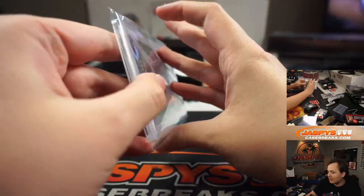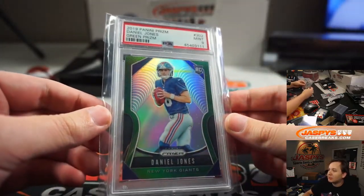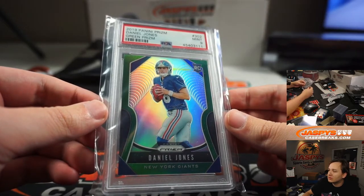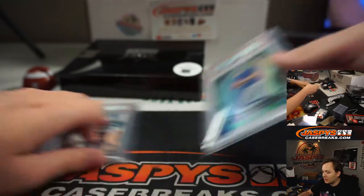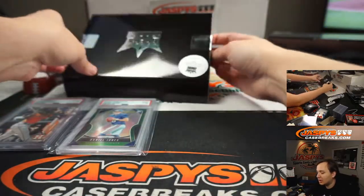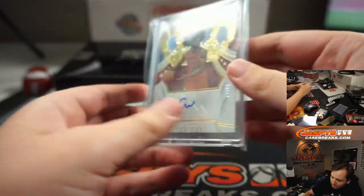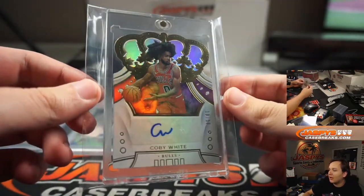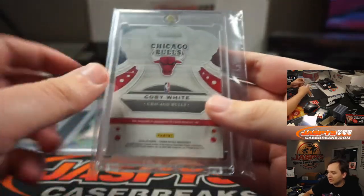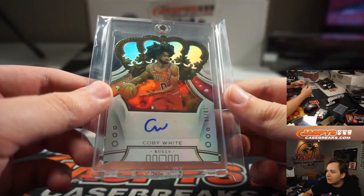Next is another PSA card — PSA Mint 9, Green Prism, Daniel Jones. Daniel Jones is the second card. And the third and final card: wow, nice. 10 of 10, Kobe White, die cut auto from Crown Royale. Very nice. 19-20 Crown Royale, 10 of 10, Kobe White.